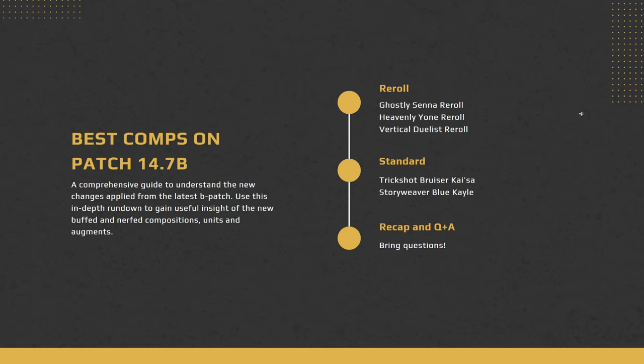Be sure to check out the description or the pinned comment to join the Discord server. So best comps to play on 14.7B — we'll be talking about 5 today, where 3 are rerolling and 2 are standard level 8 comps. We're going to touch upon Ghostly Senna, Heavenly Yone, and Vertical Duelist reroll.